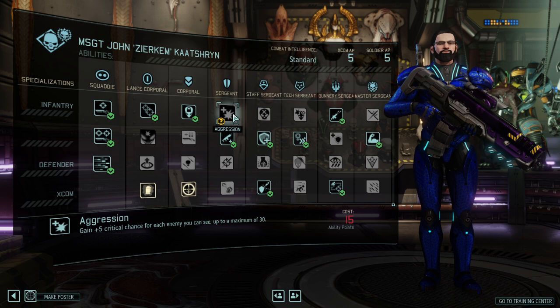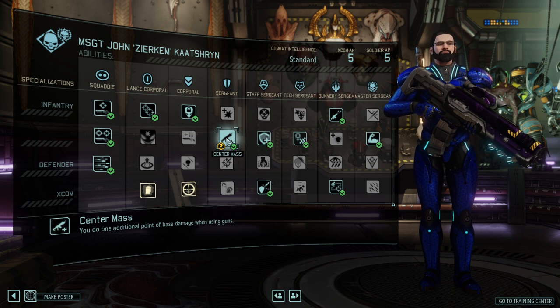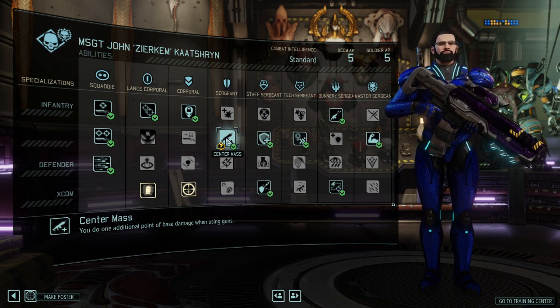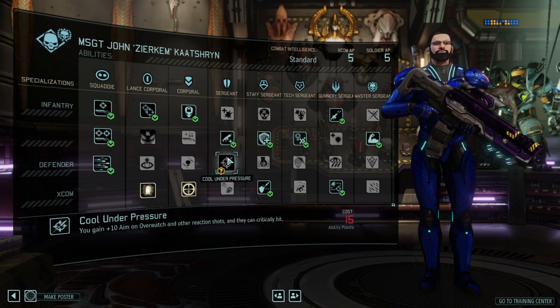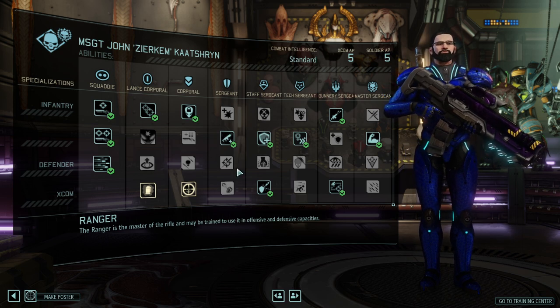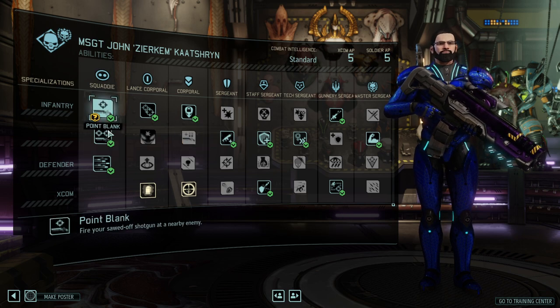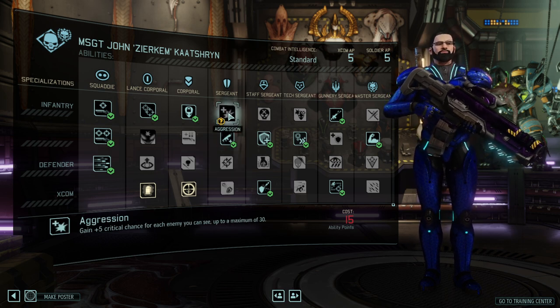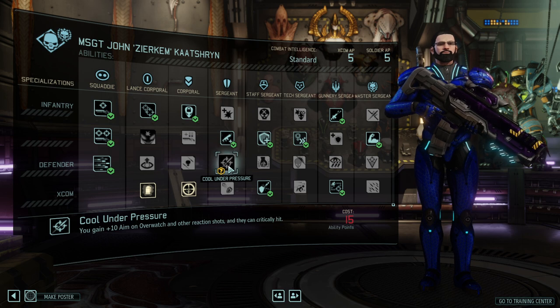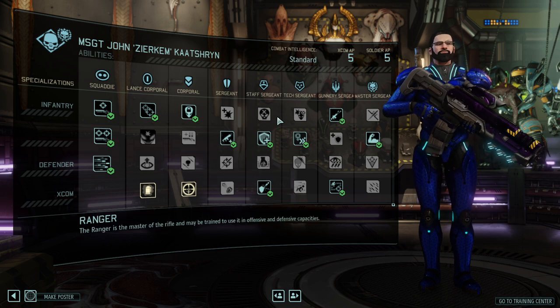At Sergeant rank, Aggression gives you more crit chance — definitely not bad, but it's outshined by Center Mass, which doesn't need any crits to be good. Center Mass gives you an additional point of damage with your weapon, and that's probably by far the best ability in this tree. Unless you're only using the sidearm shotgun, in which case you can make an argument for Aggression for more crit chance. Cool Under Pressure gives you plus 10 aim on overwatch shots and allows them to critically hit — that's the overwatch build in a straightforward way.